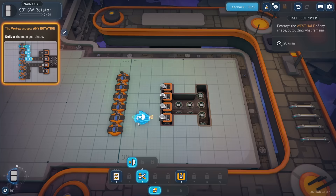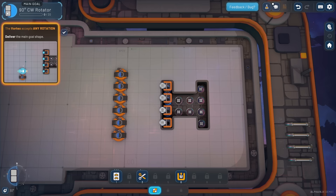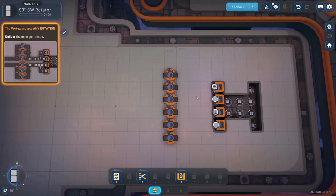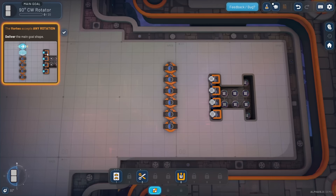'The vortex accepts any rotation.' See this block at the top left - it's like two squares stacked on top but it's half of a big square block. If that was on the top, sides, or bottom - however those two squares are oriented, that's going to count towards this goal. That's what they're saying: the vortex accepts any rotation. 'Deliver the main goal shape.'